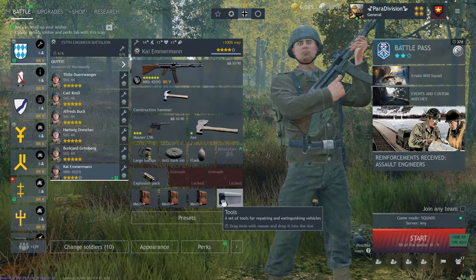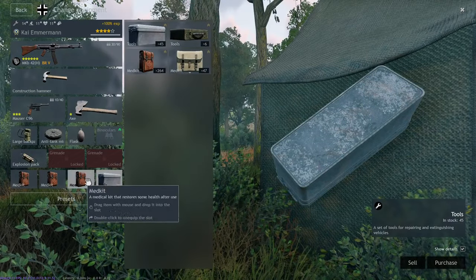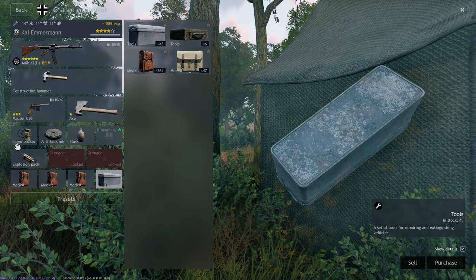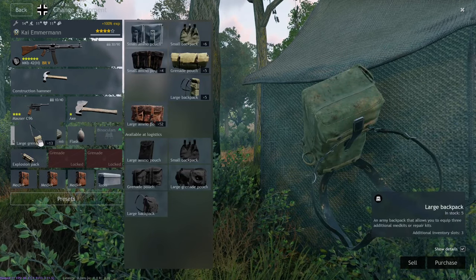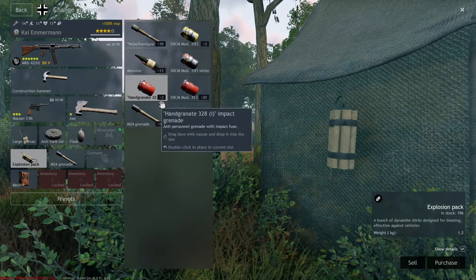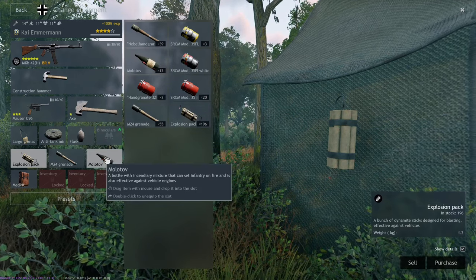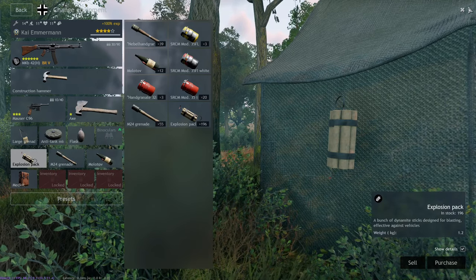If you don't want to grind or don't need to grind, you can do the following. Instead of having the large backpack setup, you can just give them the large grenade pack, and now you can turn them into ridiculously overpowered offensive engineers. You can give them this setup and now you can have fun by being able to deal with all types of threats.